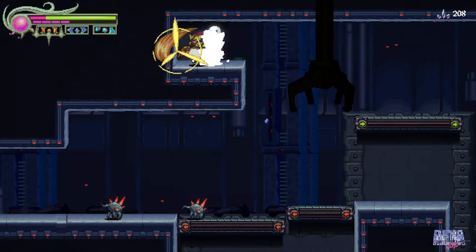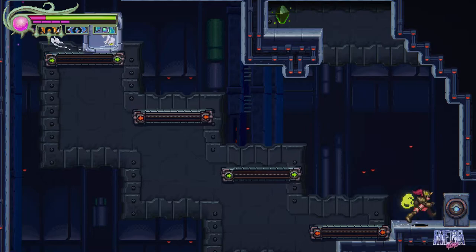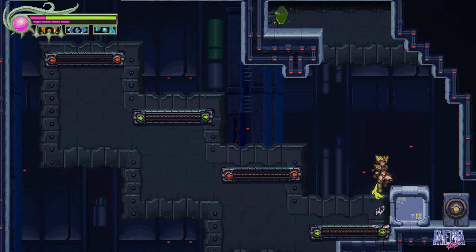You will eventually reach this checkpoint and if you super jump and go up to the left you'll go through a hidden wall. You have to get the crate to you, and all you have to do is super jump combined with the double jump to get the core. I'm not sure how else to do it — if you know, please let me know.